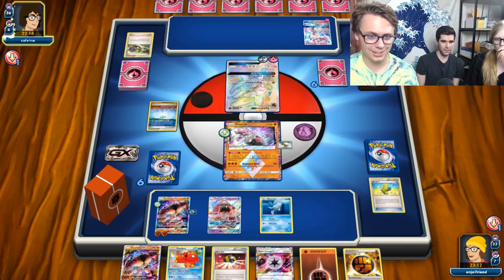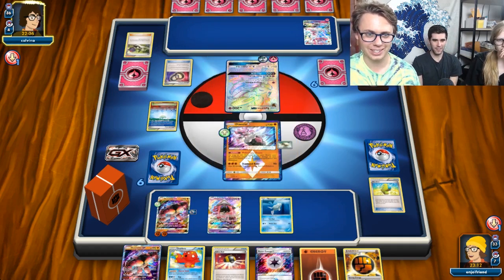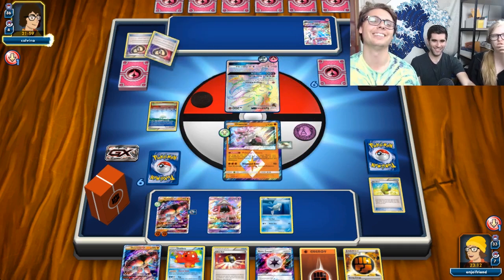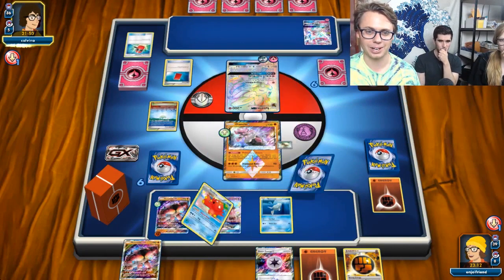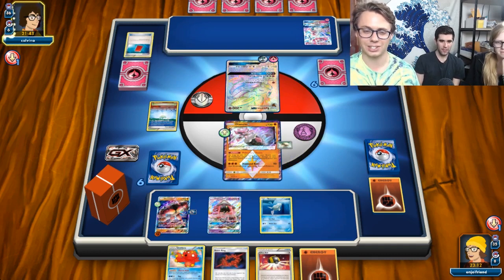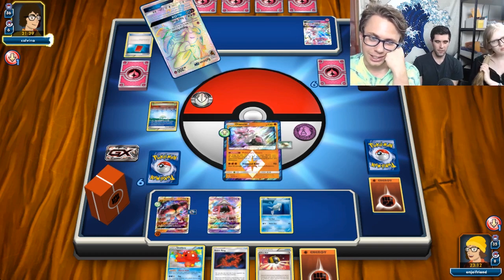It's actually a good hand — the kind of hand that can sustain us through this matchup. Just a bunch of energies, Beast Energy, and Strong Energy. They're going for a Crushing Hammer. I don't know how many times Sylveon runs Crushing Hammer — Crushing Hammer, Red Card. Tails — that's huge. It's fine. We do play Super Rod, so energy is recoverable. Here goes my hand again after another Red Card. We can Ultra Ball away that Beast Ring — I'll Octillery first then Ultra Ball away.